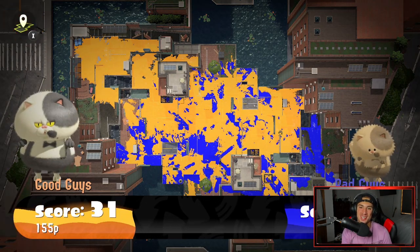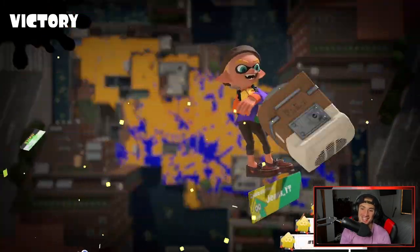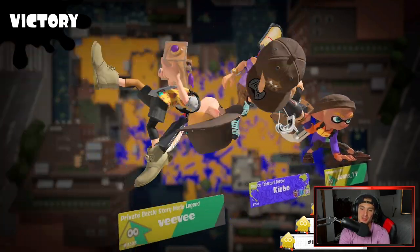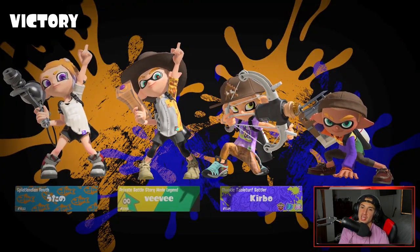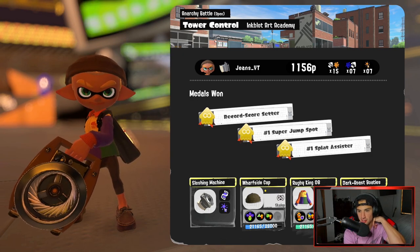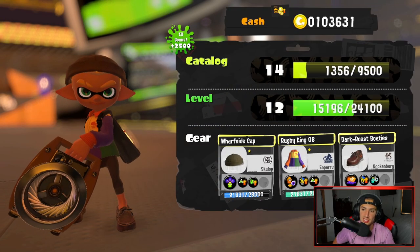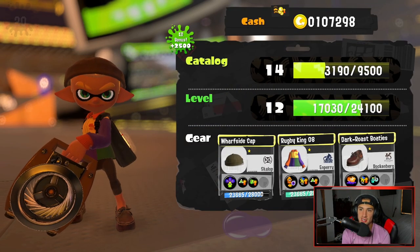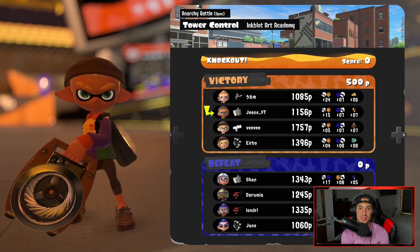We grab a win to finish off today's video — beautiful! I love the Sloshing Machine. We got most assists. I wish it would show assists, but it shows kills, deaths, and specials. 15 kills again playing solid, with 7 specials — 7 specials is lowkey a lot. Let's see how everybody else did on the team. I got a lot of coins right now. One dude had 24 kills — it was popping off! What a match all around. We go 2 and 2 for today's video.